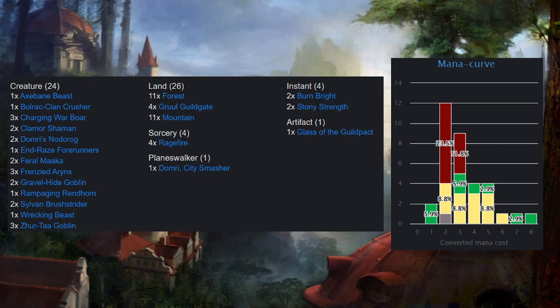We've got 24 creatures, 4 sorceries, 4 instants, 1 artifact, 26 land, and of course a single Planeswalker, which is Domri. And we've got a mana curve off to the side there — it goes all the way up to 8. That's going to be a problem as we see when we look at the deck.